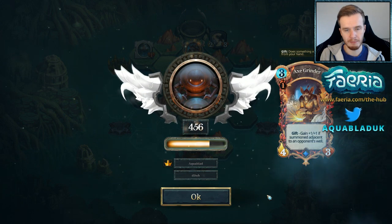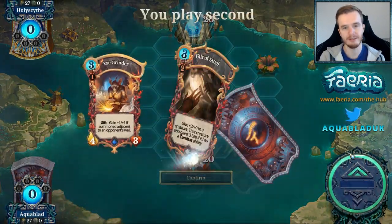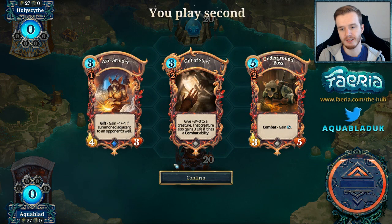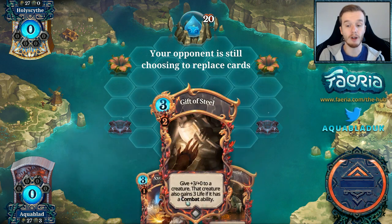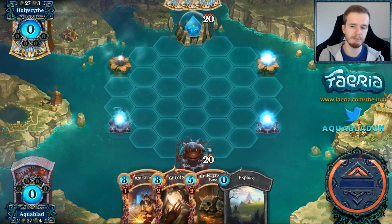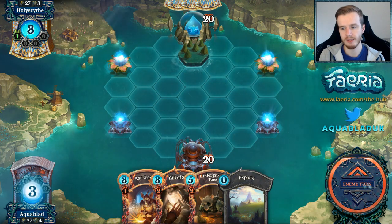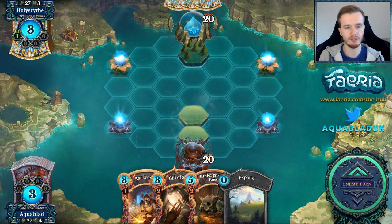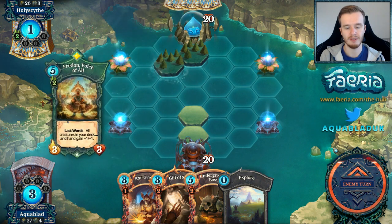We got another match, this time against Holy Scythe — what a hand! I like this hand a lot. I can get an early Axe Grinder down if I need to, but I can also set up Boss into Gift of Steel pretty early on. Against specific colors like Boss Gift can be really tough to deal with — green is definitely one of those colors. If they don't run Voice of Truth... Voice of Truth is pretty sad, but if it's a more traditional Crack Throne list I'll feel much better. That's an Eridan — all right, Eridan in the house.